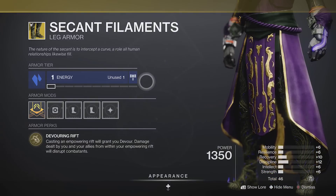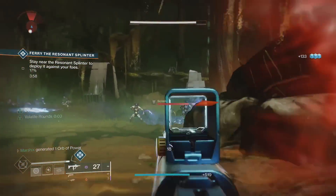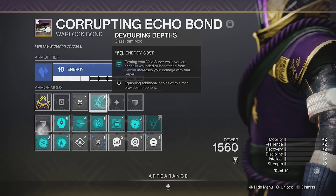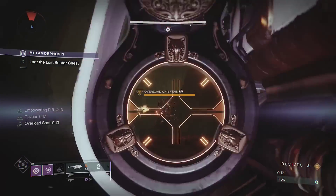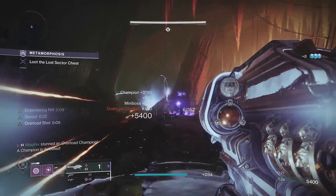Secant Filaments grants devour whenever you place an empowering rift. Kills with devour heal you, give grenade energy, and extend its duration. This helps you gain devour before a fight, or if you pair it with something like Devouring Depths, you can get this during a boss fight and deal extra damage with your super. Secant Filaments also gives you overload rounds while standing in your rift, so you can stun overload champions with any weapon you want, including Gjallarhorn.